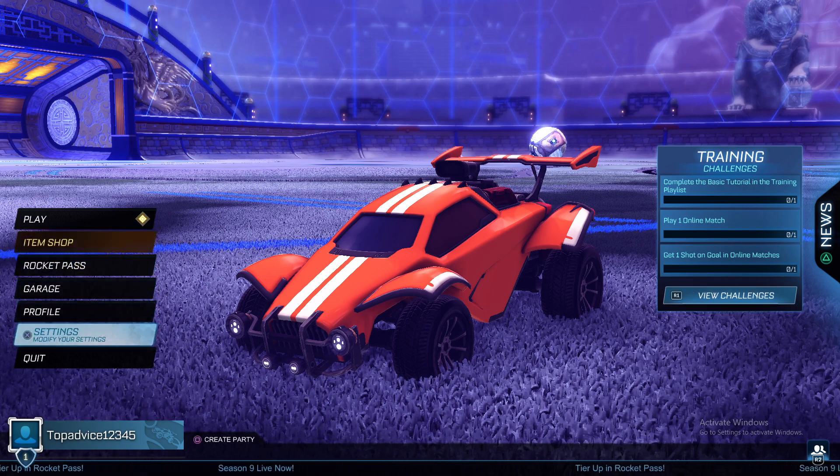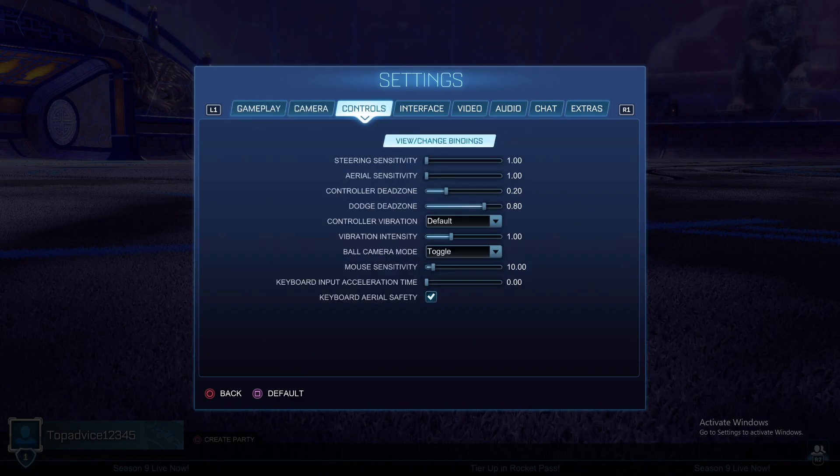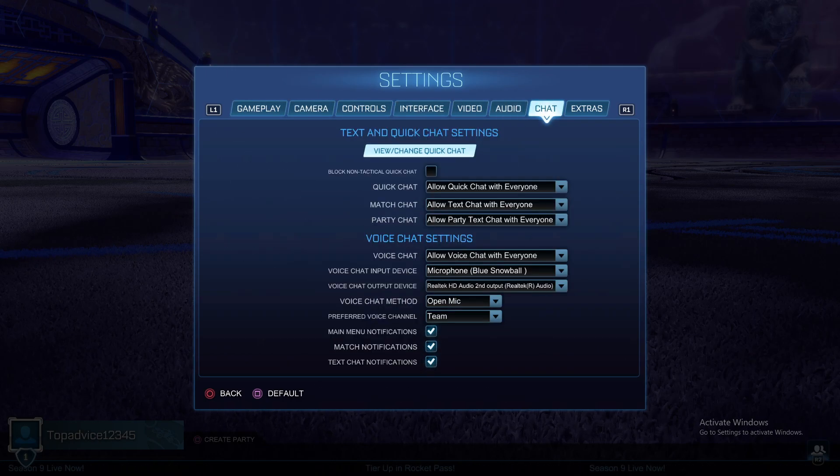So go to settings, and then go to chat — basically on the right side — and on chat, when you're in the chat bar, as you can see here, there is an option that says view and change quick chat.